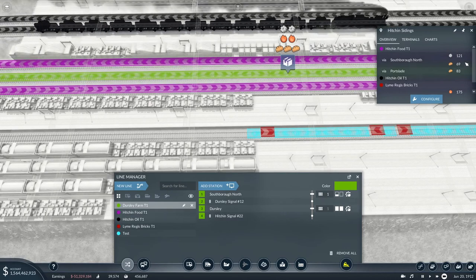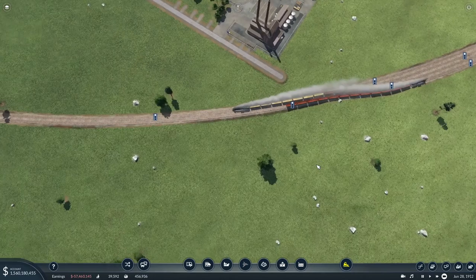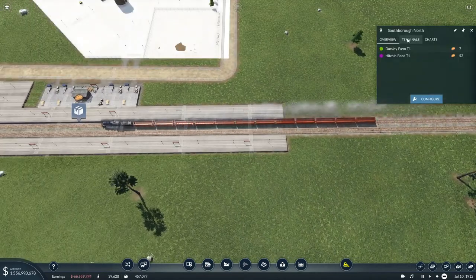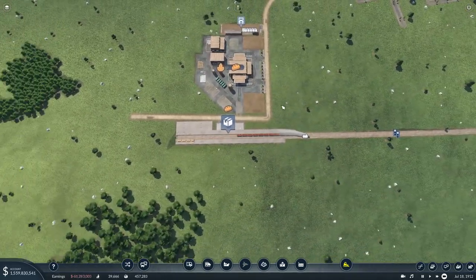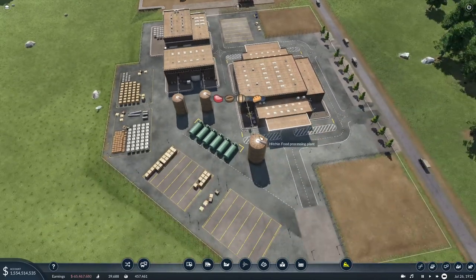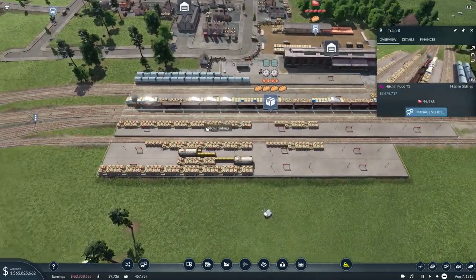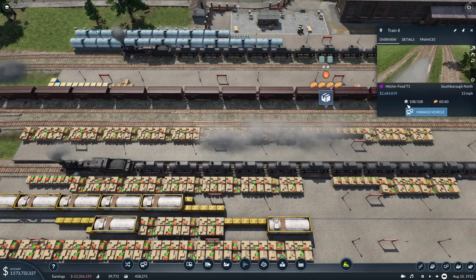Hitching Food is doing all of that — that's going to be a really profitable line. These guys can just travel backwards and forwards with wheat because it's a long route. Let's put you on terminal two. Hopefully we'll see more happening at this food factory as well because we've got two food factories. This one's rammed and always got stock. Hitching Food is actually fulfilling both food factories. What are you picking up? 60 food and 108 machines.